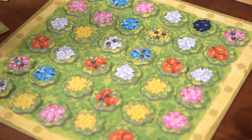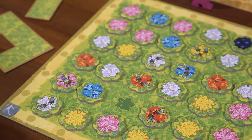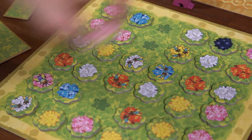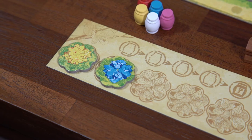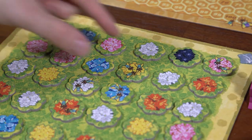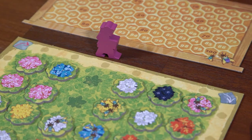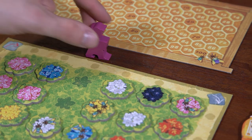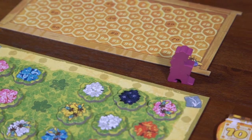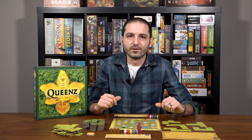If you take two tokens you can choose to take two of the same color or different colors — no bees. If you take three tokens they must all be of a different color — again, no bees. When you take the tokens, move them to your personal storage board. They can be stored in any order. If you do not have enough room you cannot take that many orchid tokens — you cannot take extras and discard the ones you don't have room for. After you take your orchid tokens you'll end your turn by moving the gardener clockwise. He'll take as many steps as the number of orchid tokens you took.